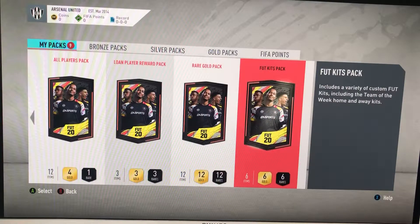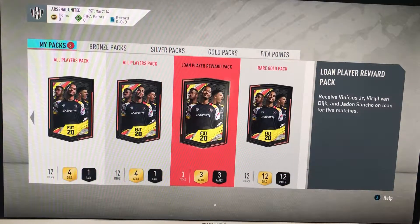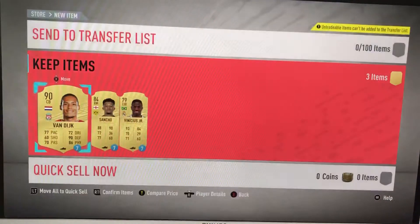We'll get all these loans out of the way as well. We get the loan player war pack - we get a lone Van Dijk, which is awesome. It's a bit annoying that Smalling moved to Roma - if he were still at United it would be a lot more useful. In this pack I'm pretty sure it's just loan Van Dijk, Sancho and Vinicius Junior - and yes it is. Okay, that's good, now move on to the actual packs.